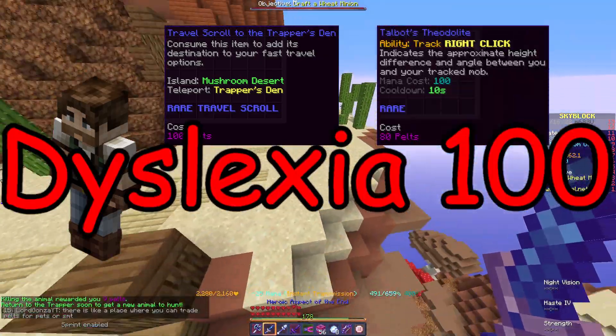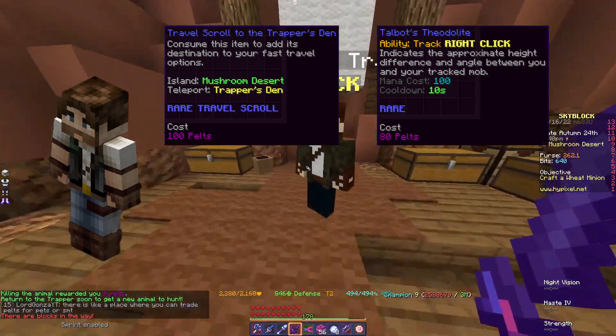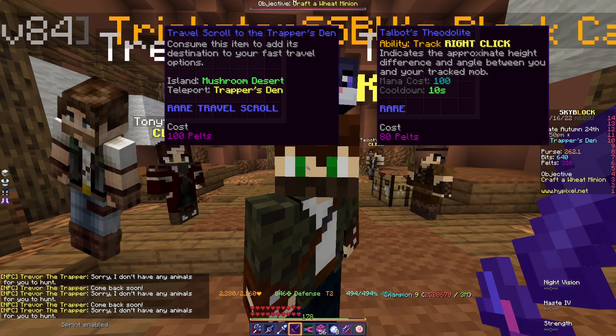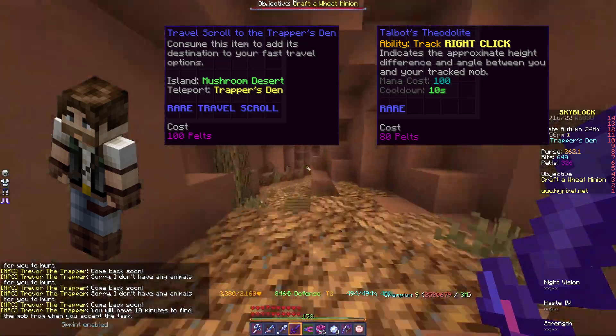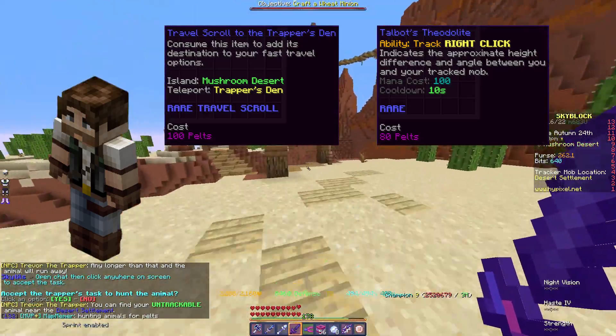The next item is Talbot's Theodolite, which helps you locate mobs. I wouldn't recommend this for two reasons. One, you can't get large amounts of pelts instantly, so this item is pretty expensive. And secondly, there's a 30 second cooldown between each mob that Trevor can spawn for you. So if you're finding mobs too quickly, you're still going to have to wait 30 seconds, so I would not suggest this item.